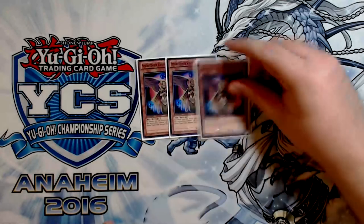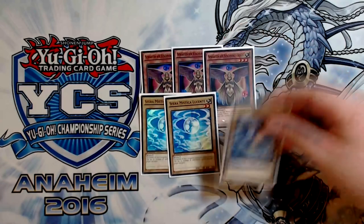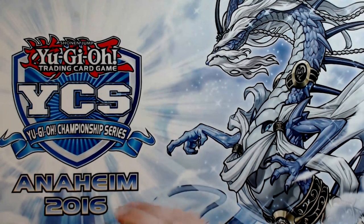Then the obvious 3 Venus and 3 Shine Balls. If you're not playing this in World Chalice, then you're just playing the deck wrong. This is definitely just the best card — it's a 1-card Skull Dread at minimum, and it only gets better when we get things like Summon Sorceress, which is something that actually does benefit the deck a lot.